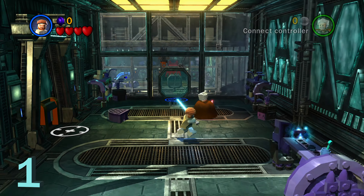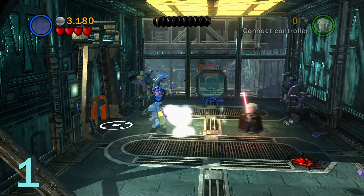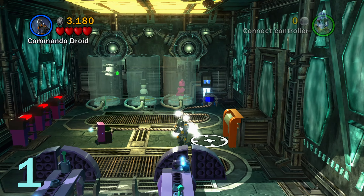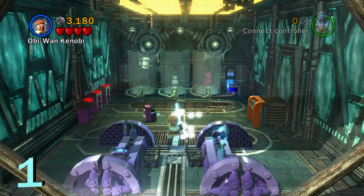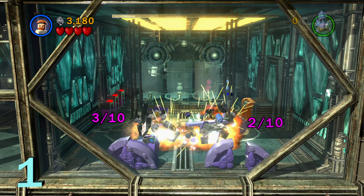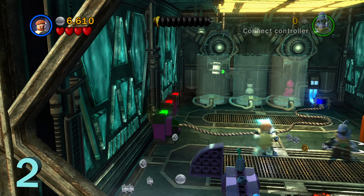For minikit number one, we're going to have to destroy 10 of these purple desks. There is the first one in the starting room. Then we're going to switch to a small character and go through the small character hatch. There are going to be two more of those desks in here. You just have to use the force on them first with a Jedi or Sith, and then you can destroy them. So now we have 3 out of 10.